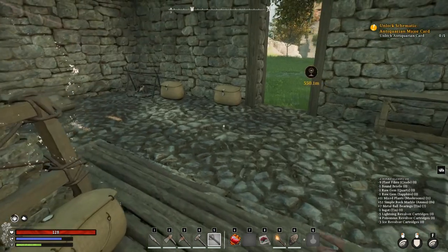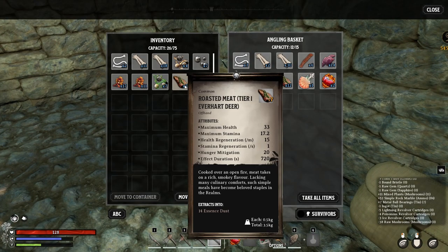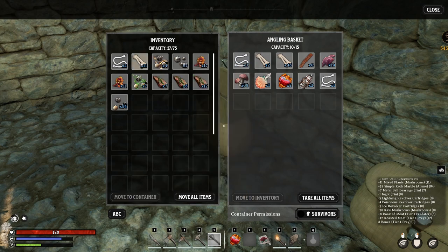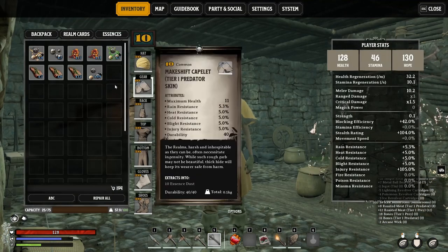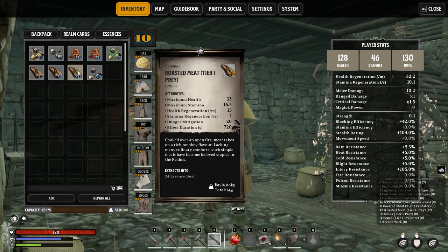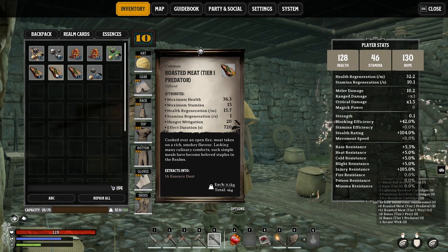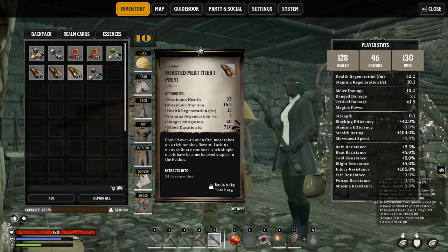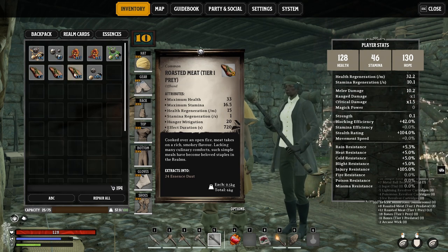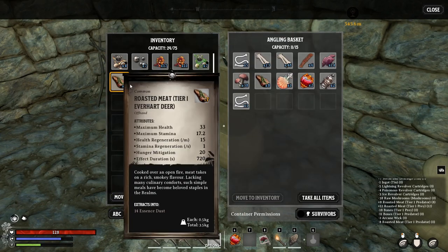I will not need the pistol rounds or those items because I don't have a pistol - easy as that. Let's drop those shrooms in here. What kind of meat - let's compare them all: 43 and 36. So this is better for maximum health, this is better for stamina. Stamina regen is the same, hunger mitigation the same - so what changes is the health and the stamina.